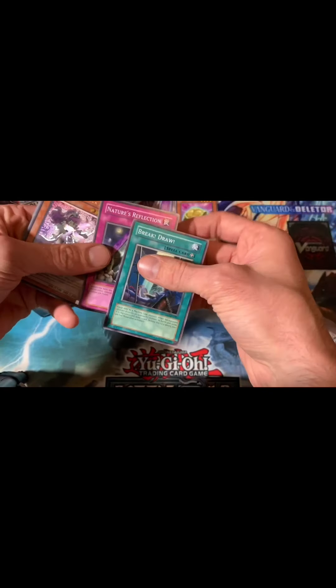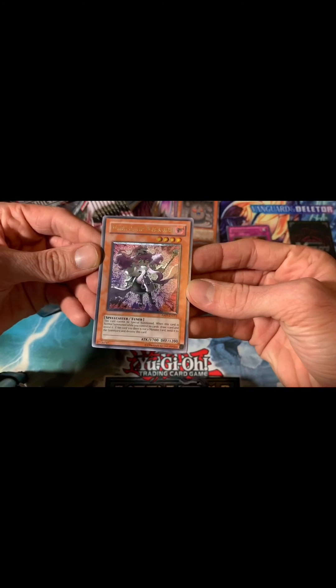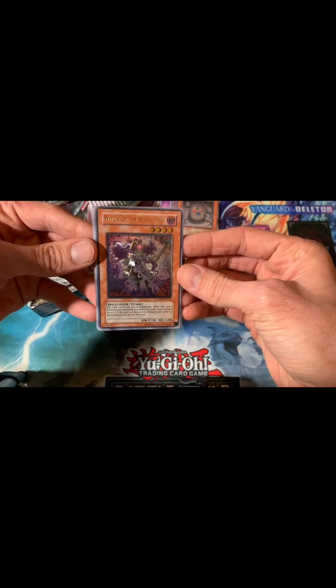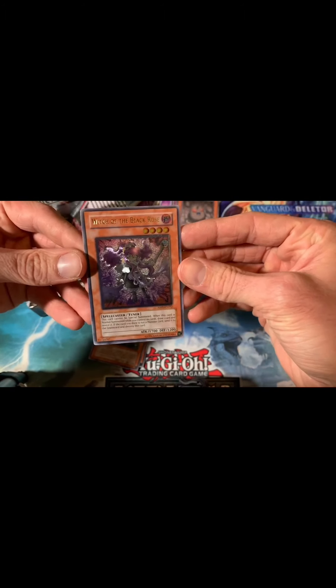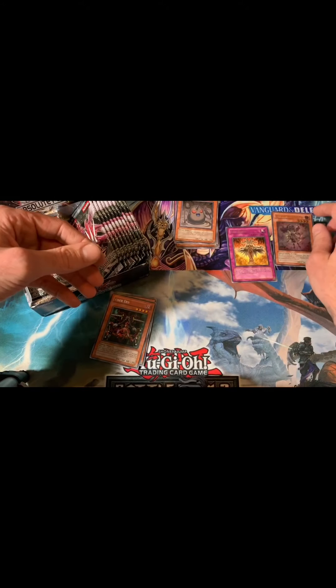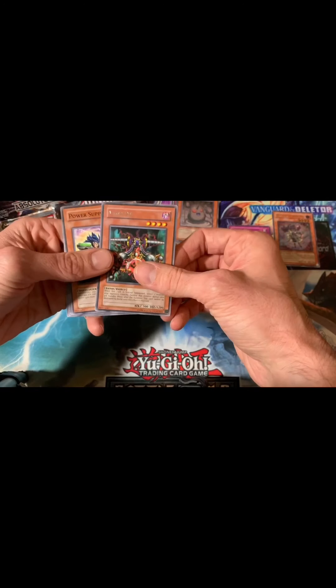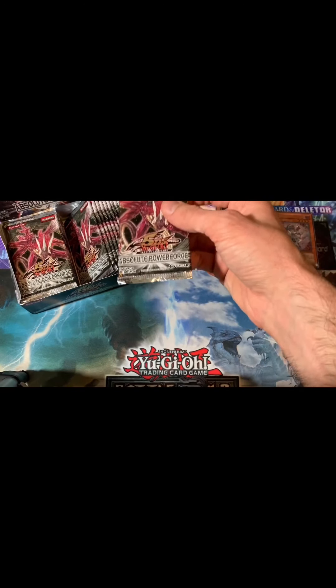Oh my goodness, are you kidding me? I just spoiled it — we just got an Ultimate Rare, which is Black Rose Dragon, and the thing is minty. It's not first edition but it is a really gorgeous, gorgeous card. Akiza is obviously my favorite female character from the whole series. That thing is nice — gorgeous Ultimate Rare. We got Visor Des as our rare.